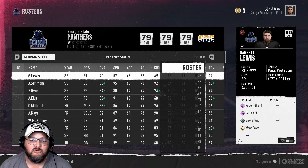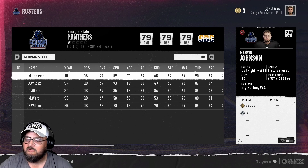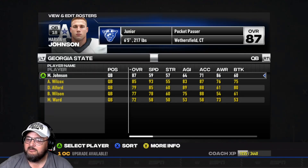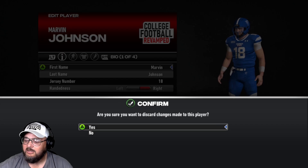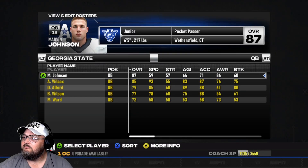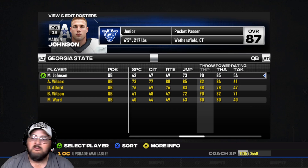Here is an example — we'll go to quarterback. We got Marvin Johnson, who, if you guys have been following the series, was a starting quarterback as a true freshman. I transferred him over. You can see in this game he's a 79 overall. He's got 90 throw power and 86 awareness. Let me jump over to the emulator here to check out Johnson's stats — 86 awareness, 90 throw power, et cetera. So I transferred him.